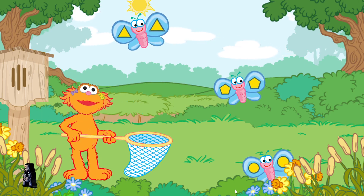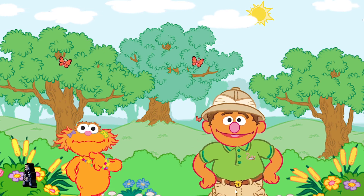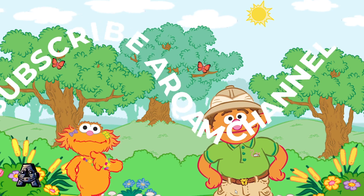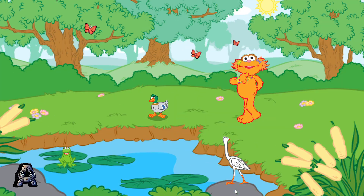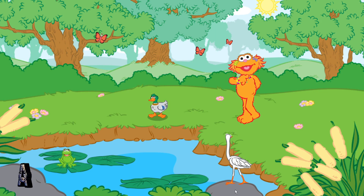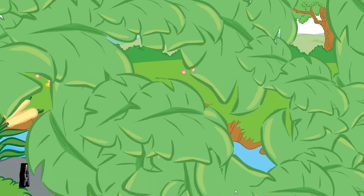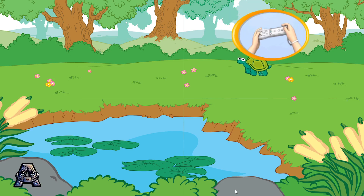Thanks for helping. Now the butterflies can move to their new home. What's next, Chris? Follow me, and I'll show you a great spot to take cool pictures. Let's go! Wow, it's so pretty here. Good thing I brought my camera. Let's find animals in the marsh and take pictures of them. To take a picture, tilt your Wii remote back and forth, and then press the 2 button.